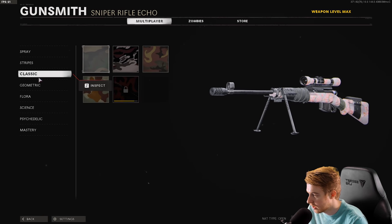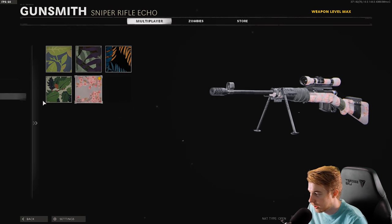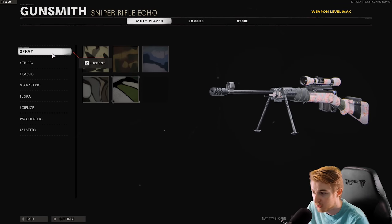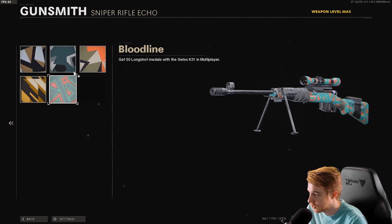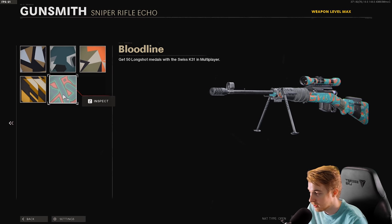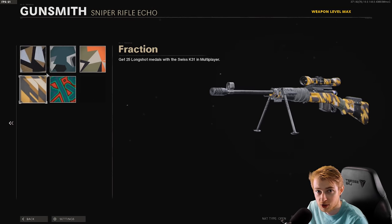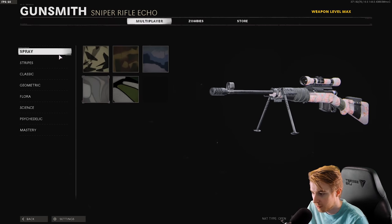As for camos: spray is done, stripes is done, classic is not done — so we need five kills without dying to get this thing gold. Flora is done, science is done, psychedelic is done. You can get almost all of these done pretty easily. In stream I got a lot done except geometric; I was struggling with long shots. After streaming I played some combined arms assault and got all my long shots done in probably about two games, so if you need long shots for snipers definitely play combined arms.